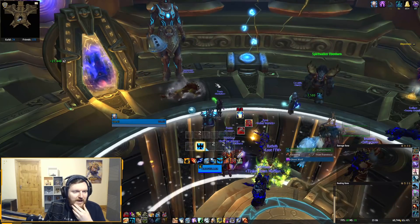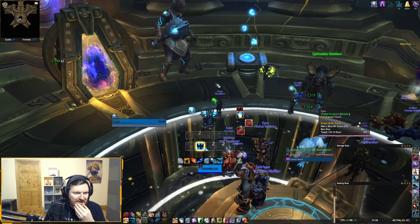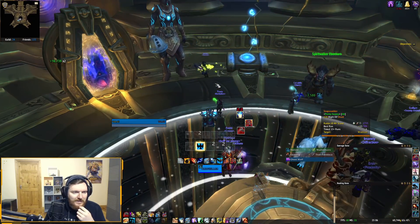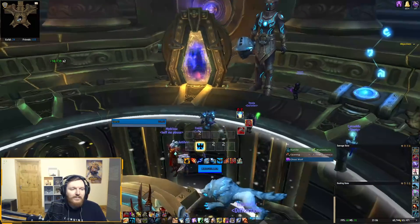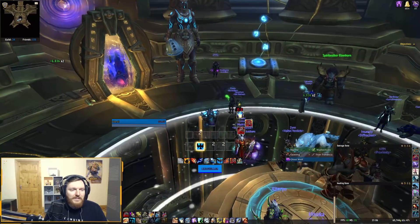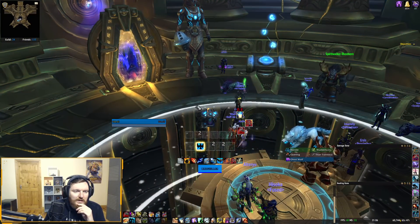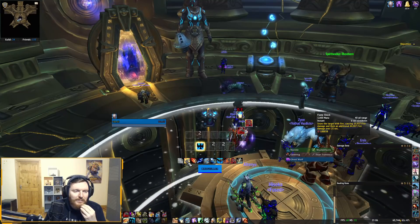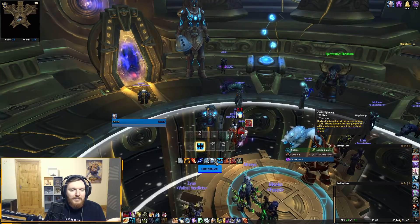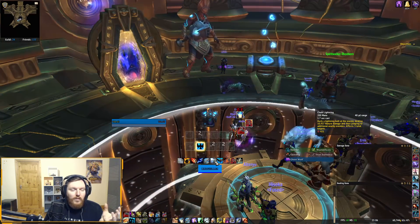Let's do a 5-mask run on Resto Shaman. I really kind of dislike doing Resto Shaman visions. You might have a better time as Elemental or Enhancement, because as Resto Shaman you're going to be doing really small pulls — you can only reliably keep Flame Shock on about 3 targets, and Chain Lightning is capped at 3 targets.